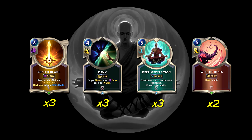Then we have 3 copies of Deep Meditation, a 5 cost Burst spell — cost 2 less if you cast 2 plus spells last turn, draw 2 other spells. This keeps our hand full of Lee Sin-helpful or relevant cards. It's so easy to get this at a discount, so it just keeps filling our hand up and making sure that we can keep comboing every turn. It's just an all-around great card draw for the deck.